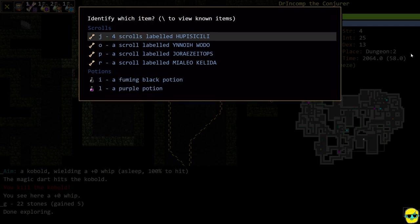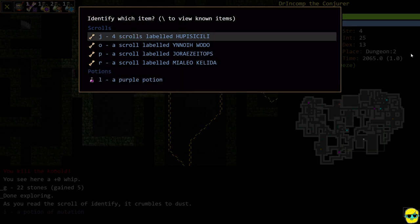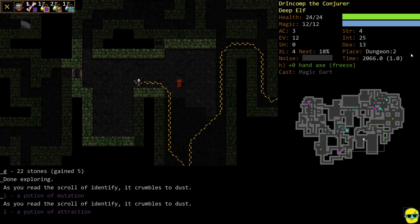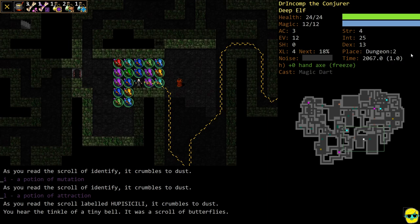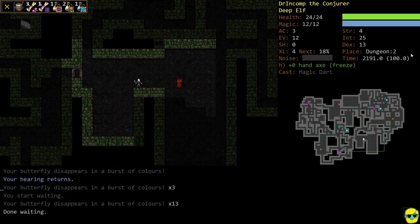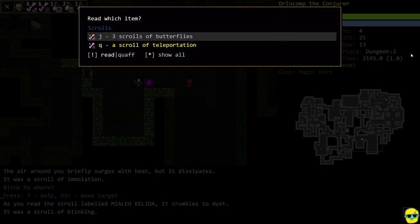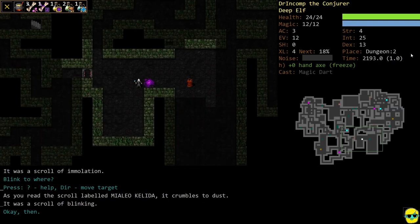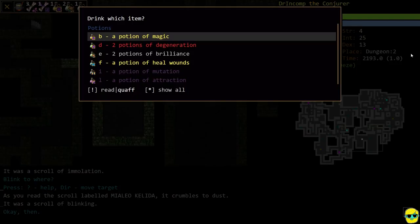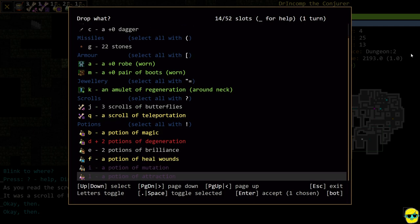Let's read these scrolls and look at these potions. Mutation — hilarious. Attraction — both not great for us right now. Scroll of Butterflies — funny. Scroll of Silence — we have to wait until that wears off so we can read again. Immolation and Blink — we've identified a bunch of good scrolls. We found Heal Wounds. I'm going to drop Degeneration and Attraction — I never want those potions.